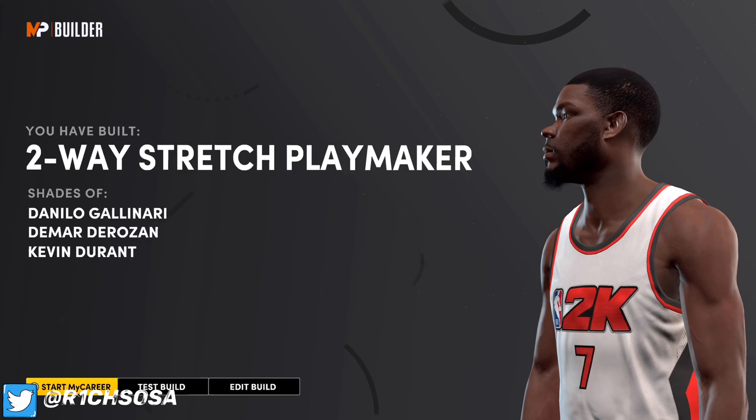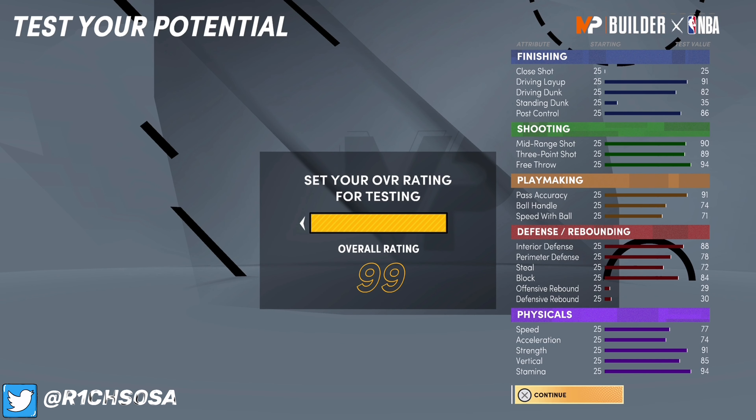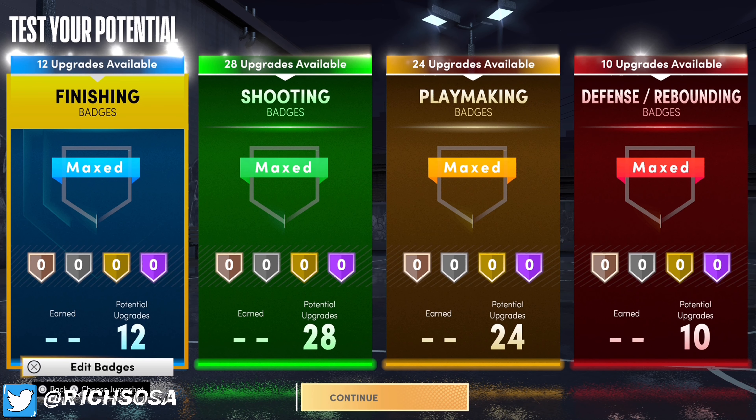As y'all can see, we have made a two-way stretch playmaker — a comparison of Kevin Durant — which is exactly what we wanted. The badge setup this build gets and what it's going to look like at 99 is honestly a true Kevin Durant build. At 99: stamina will be 99, vertical 93, strength 99, acceleration 82, speed 85, block 88, steal 76, perimeter defense 82, interior defense 92, speed with ball 75, ball handle 78, free throw 98, three-point shot 93, mid-range 94, post control 90, driving dunk 86 — getting some contact dunks — and driving layup will be a 95. This build at 99 is the best and closest Kevin Durant comparison I have seen.